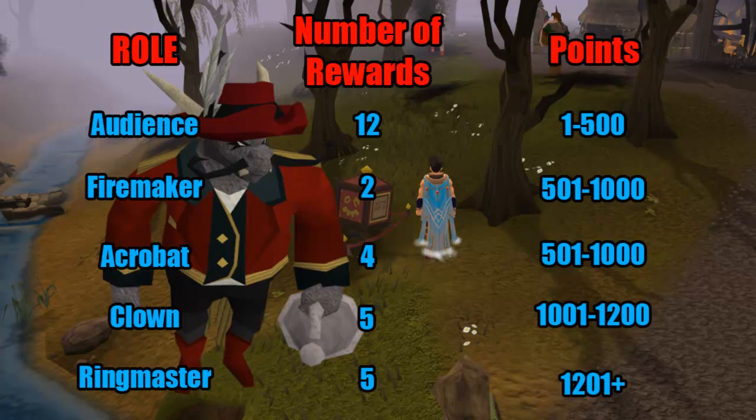You'll only get the Firemaker gear after you've got all the Acrobat gear. They all work in the same order, though I'm not precisely sure of the order for the others — it doesn't make much difference. I've got the number of rewards in the center column. You can see you've got to get 1201 points plus, five times, to get the full Ringmaster costume. Five times for 1001 to 1200 for Clown, and so on. There are a lot of audience rewards, but they're really easy to get, as you'll see later.